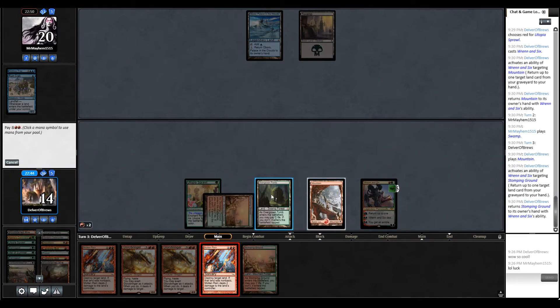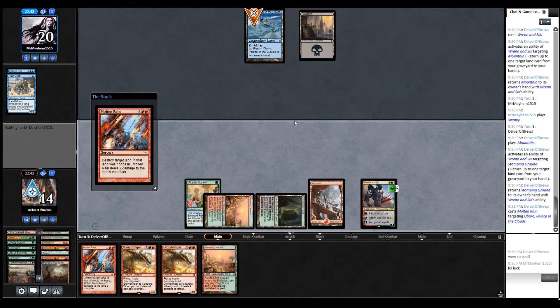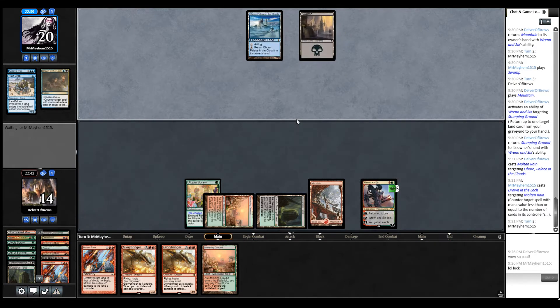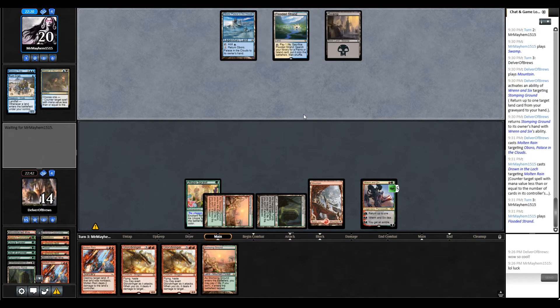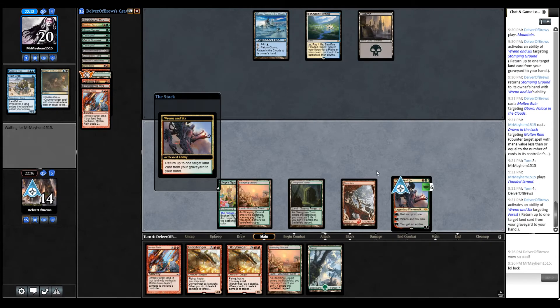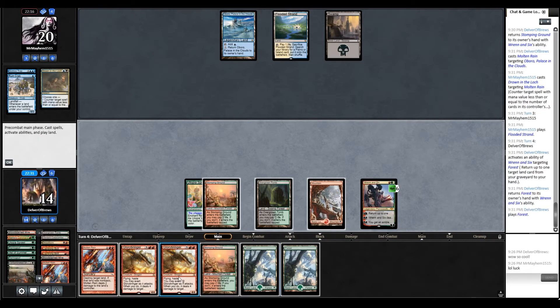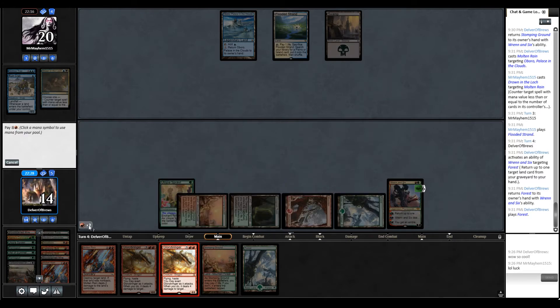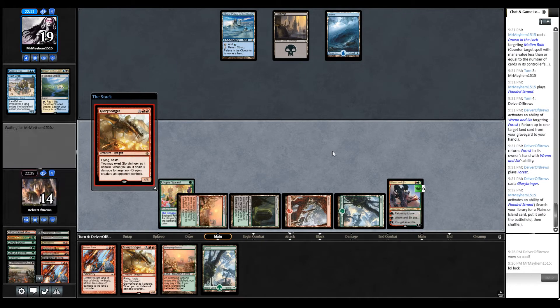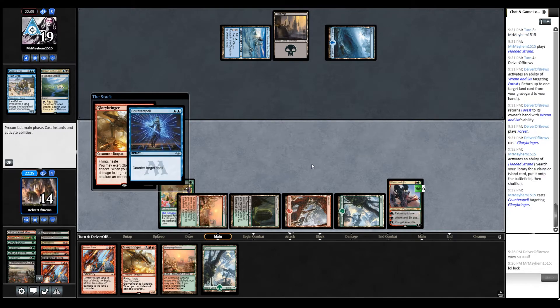Let's just get rid of the land. Cutting them off blue is going to be important. They countered it — fine. Let's just get their counters out of the way. I'm sure there are a lot of lines of play they have access to here, so we're just going to keep doing what we're doing. It looks like I'm going with Glorybringer all the way. Let's see if they have a counter for that — and they do.